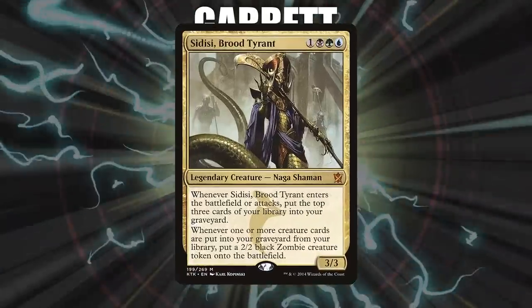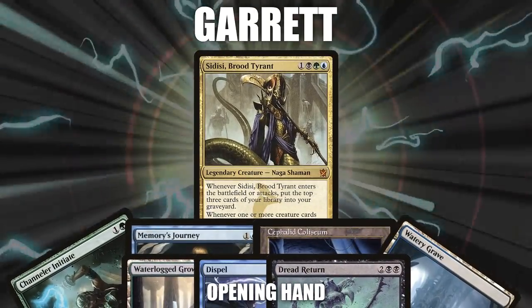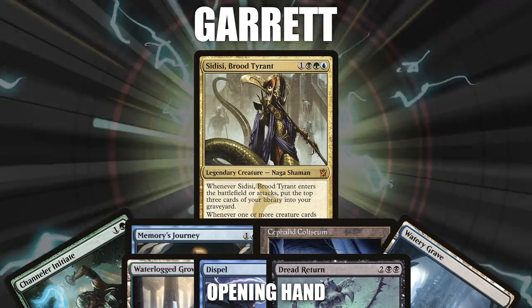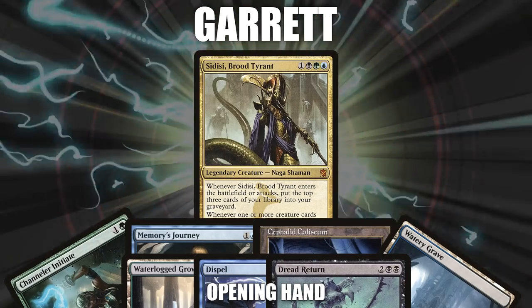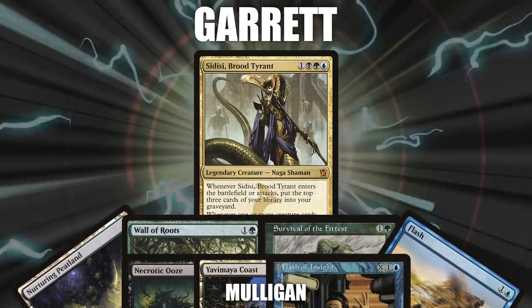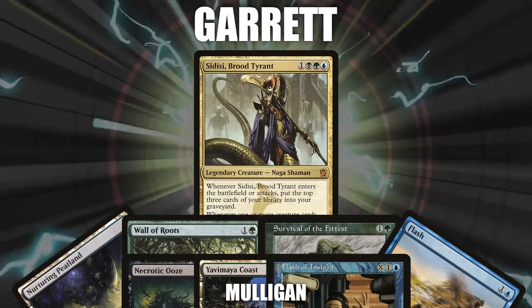After that, we have Garrett, piloting Sidisi, Brood Tyrant. This Flash Hulk deck includes multiple lines to combo off, including Hermit Druid, Necrotic Ooze, and of course a Flash Hulk package. Garrett didn't like his opening hand, so he mulligans it away. His final opening hand contains a Nurturing Peatland, Wall of Roots, Survival of the Fittest, Flash, Necrotic Ooze, Yavamiikos, and a Flash of Insight.